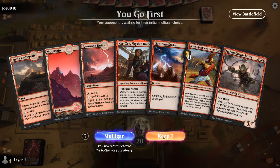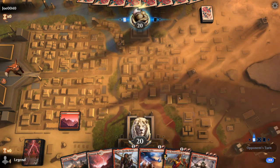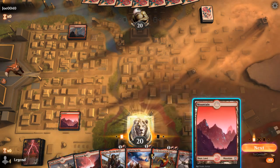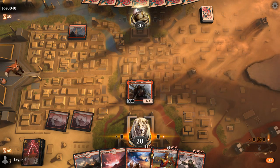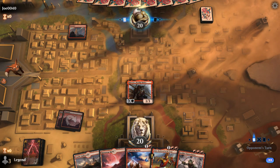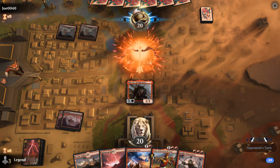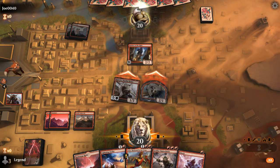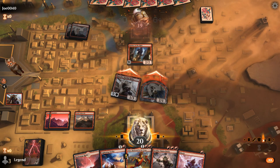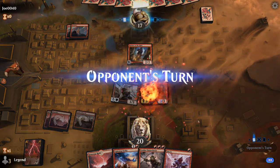We're on the play with a fine opening hand. Turn two Kari Zev into maybe Anax, and then Chainwhirler to provide a nice boost of devotion. Kari Zev doesn't die to a Shock here, which is presumably what my opponent's holding. Could see a Lightning Strike take out Kari Zev — she's gonna be a Robber instead. We can attack and play Anax, and next round maybe Chainwhirler plus Shock.